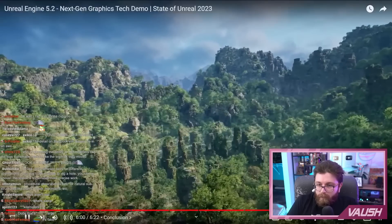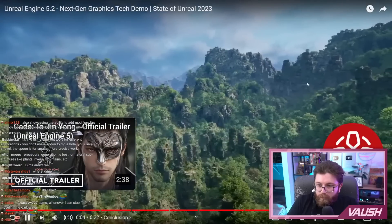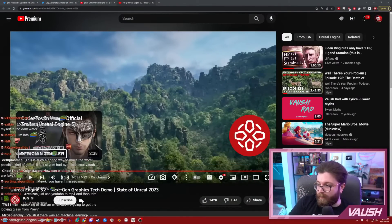Both Substrate and the new procedural tools will be available in experimental form in Unreal Engine 5.2. That's really fucking impressive, man. This is such a boring way to make the worst kind of game, like if Skyrim had even less soul.